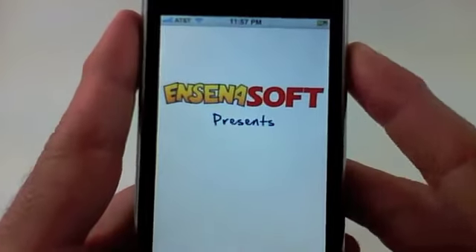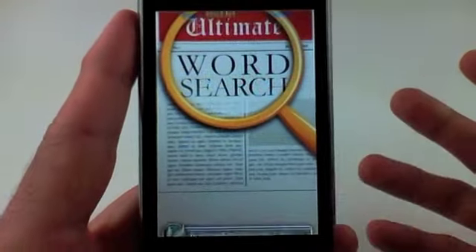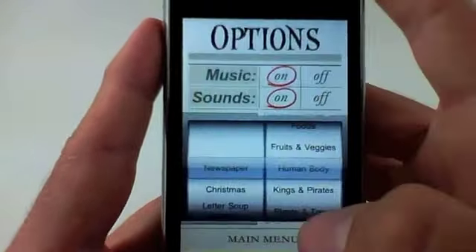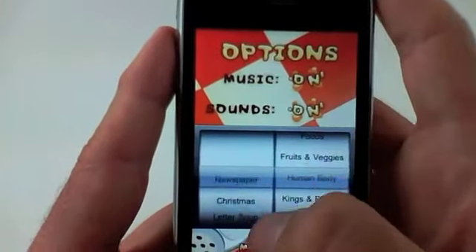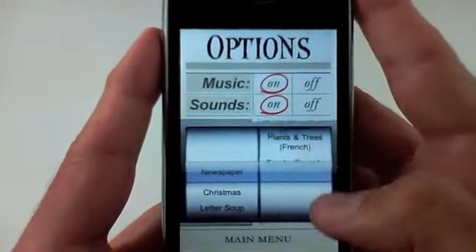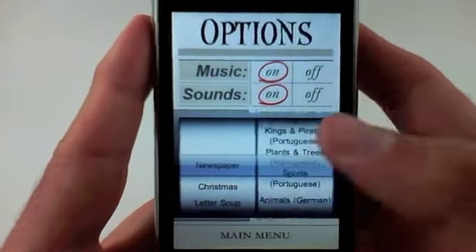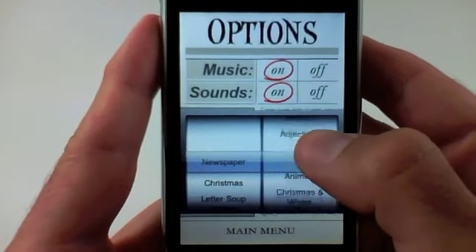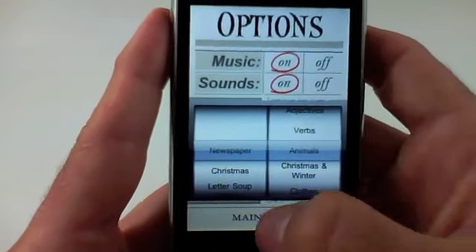The next app that we have for free listed on the site is Ultimate Word Search. Ultimate Word Search is just like it says — it's word search. There's a ton of different themes and an incredible amount of categories. We have even French, Portuguese, German, and a lot of different language categories. Let's do one that hopefully I'll be able to do — let's do animals.